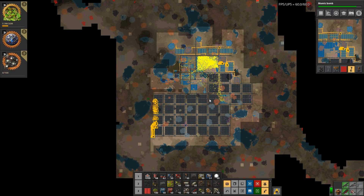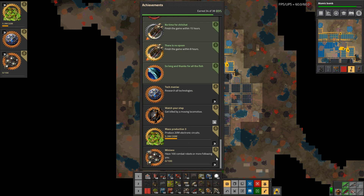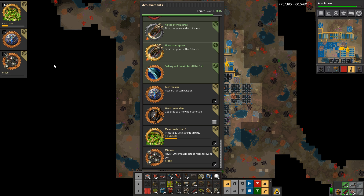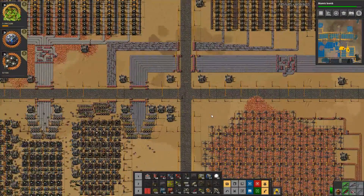Welcome to Factorio, my name is Nilas. This is episode 32 of our let's play campaign going for 100% achievement. The only three achievements we have left are: research all technologies, we are slowly working towards mass production, and minions — we are researching our way towards that one as well.